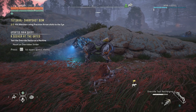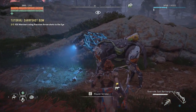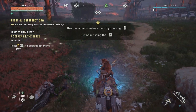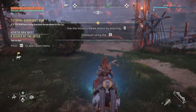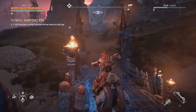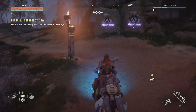Mount the overridden strider. Press enter to open the quest menu. I guess I will try to ride it — mount it. There we go. Release for mount speed, pressing space will slow it down. Use the mount's melee by pressing left mouse button, dismount by using E. Speed up, slow down. Nice, I can ride a strider — that's pretty amazing!